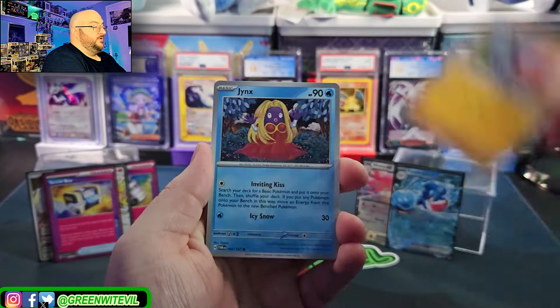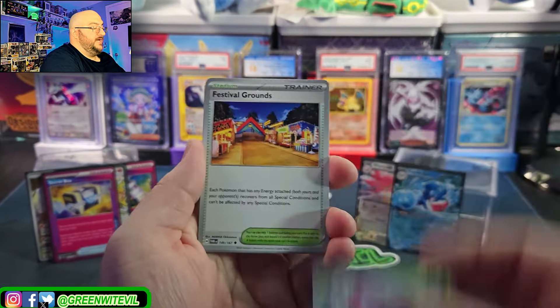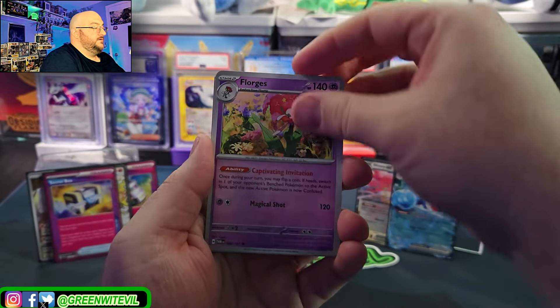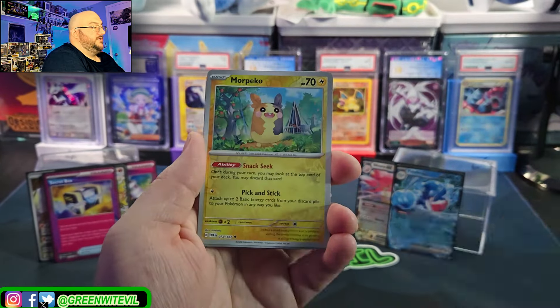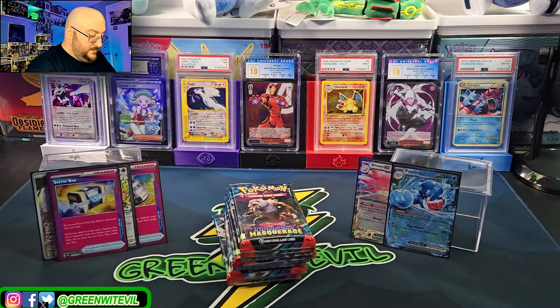Maybe we weren't vocal enough. Jynx — Jynx is weird, I didn't see that before. Suncarn, Festival Grounds, Florgis, Belly Bolt, reverse Morpeko, Darumaka, Ogre Pond.